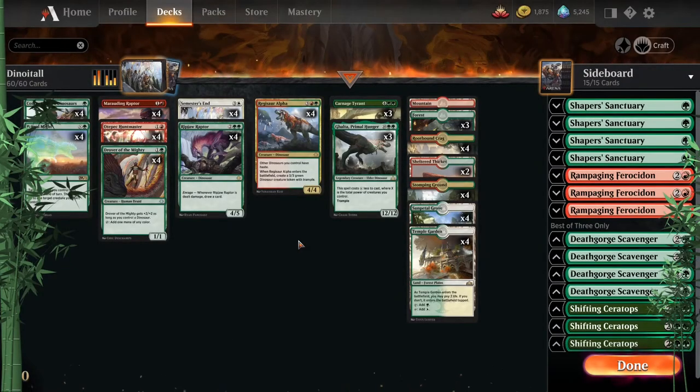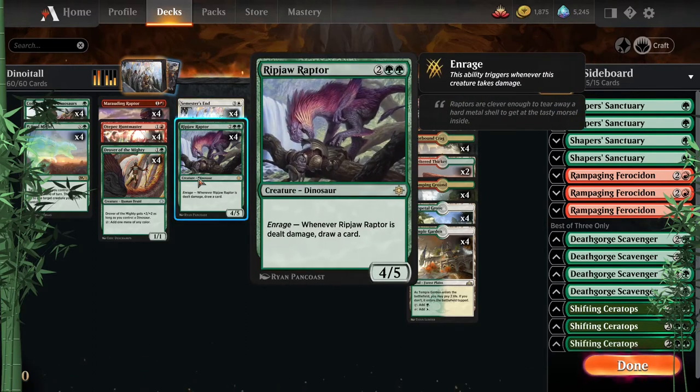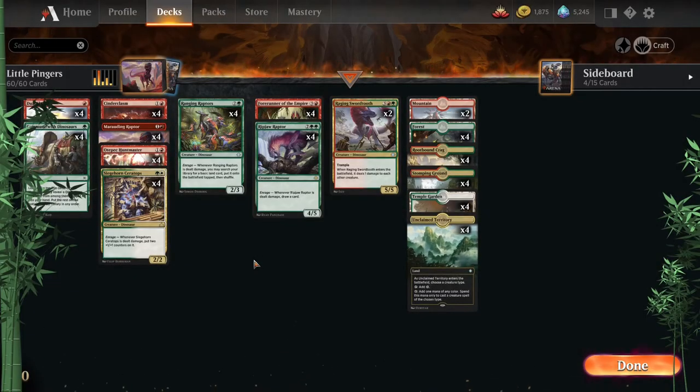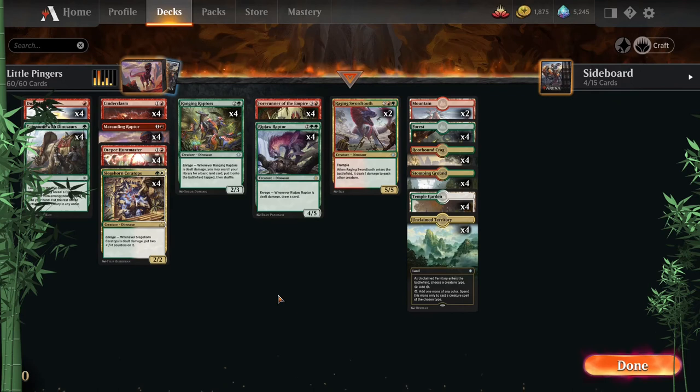Then we have Dino It All, with Semester's End as the inspiration for the name — going to school, schooling our opponents with this awesome dino deck. It protects against all kinds of board wipes and exile effects — even Ugin — we save everybody and bring them back, getting value from enrage pings in the process. It also powers them all up, so what's not to love?